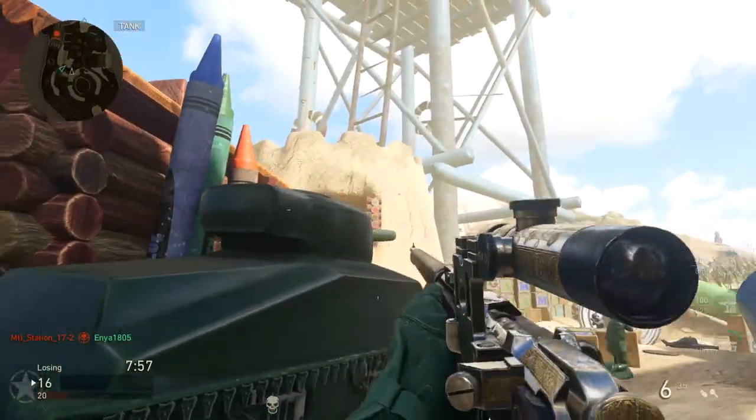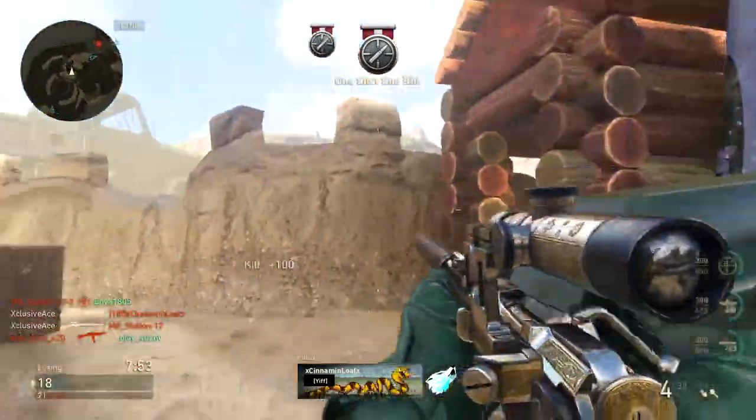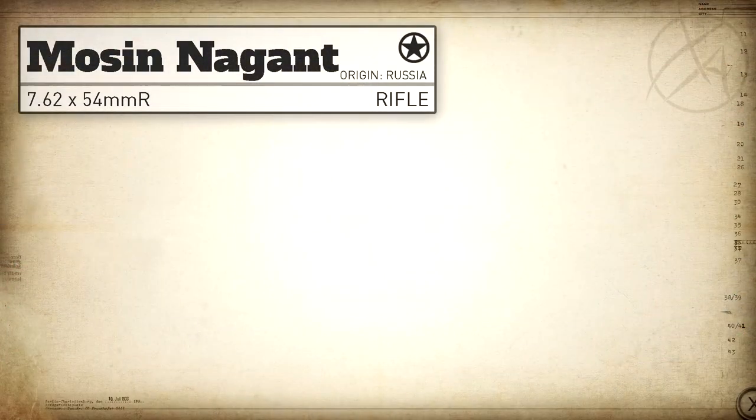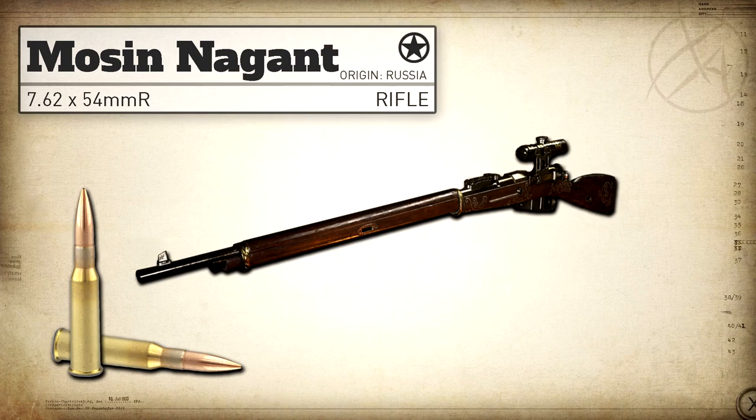What's up guys, it's Ace and welcome back to another gun guide. This is a series where I go into great detail with all the stats of every one of the weapons in COD World War 2. In today's episode we're going to be covering the three-line sniper rifle, which is the Mosin-Nagant. In real life the Mosin-Nagant was developed in the Russian Empire and it fires a 7.62x54R round. This is one of the most iconic guns from World War 1 as well as World War 2, and it's nice to finally see it in this game.